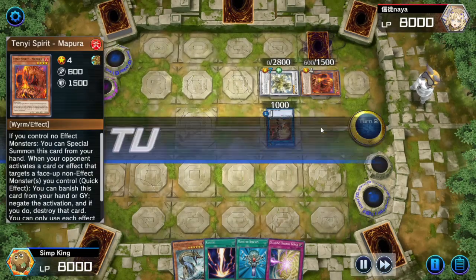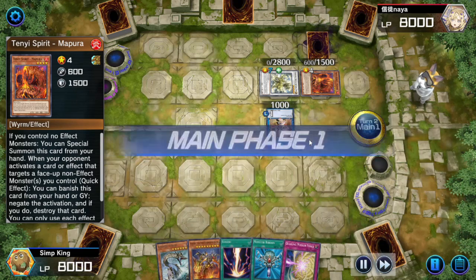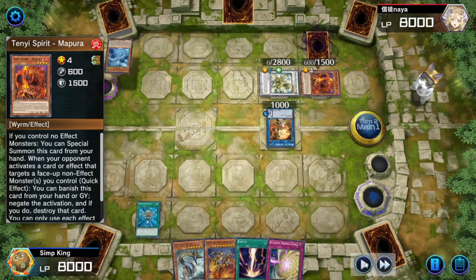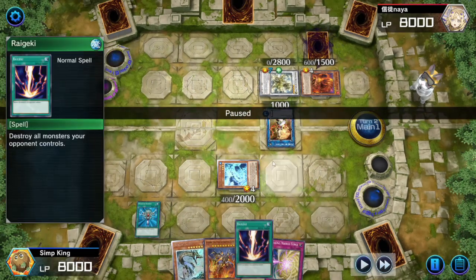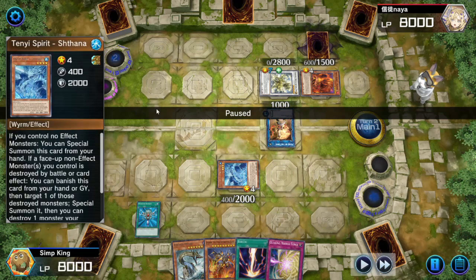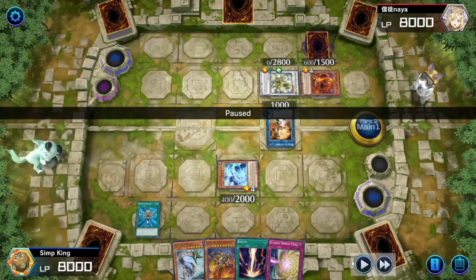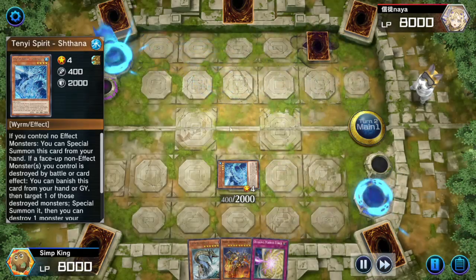Opponent usually at this point pulls another TenYi out of the deck. We haven't seen Sword Soul yet so maybe this is just a TenYi deck. Let's Monster Reborn - we're stealing. The reason we're doing this is because we want to use our Ride Geki, but if we Ride Geki while this Monk of the TenYi is on field, the TenYi Spirit Shthana will activate in the graveyard and resummon his Monk of TenYi, which we do not want. So we're using Monster Reborn to steal the TenYi Spirit and make use of it ourselves.